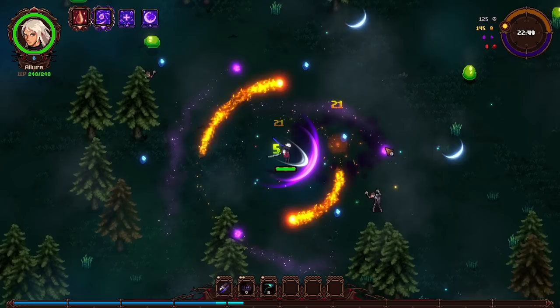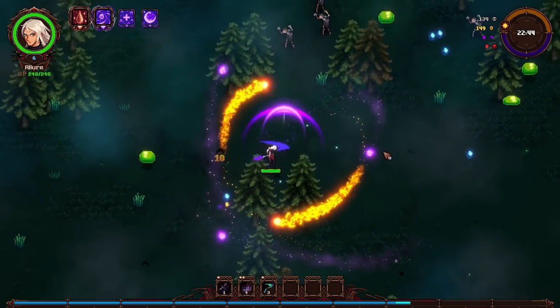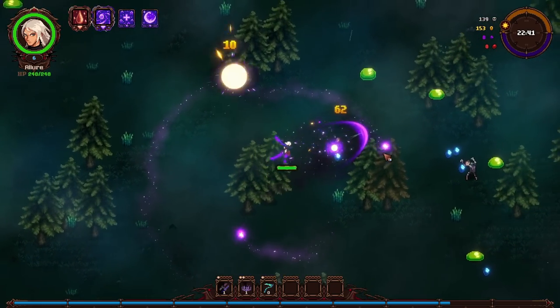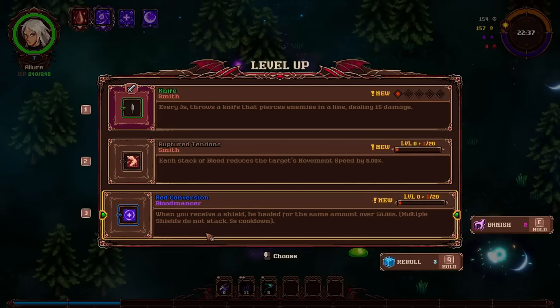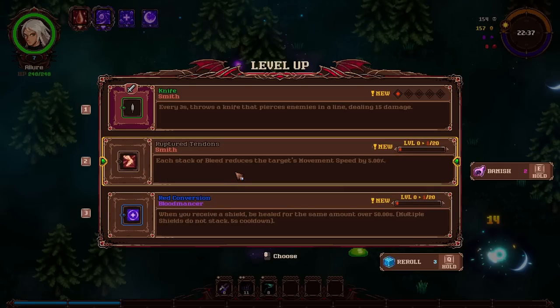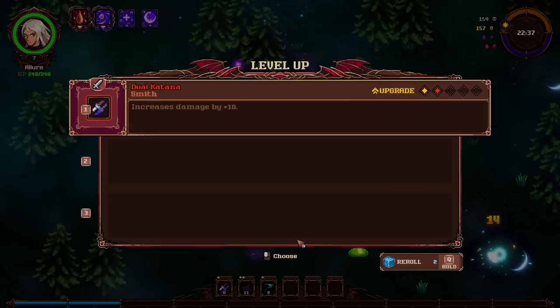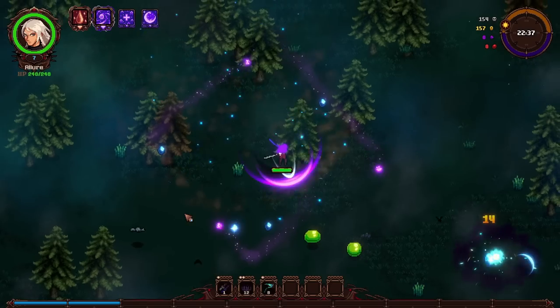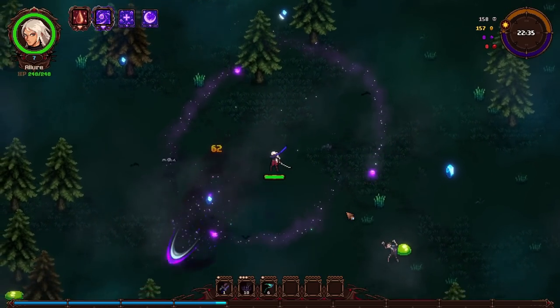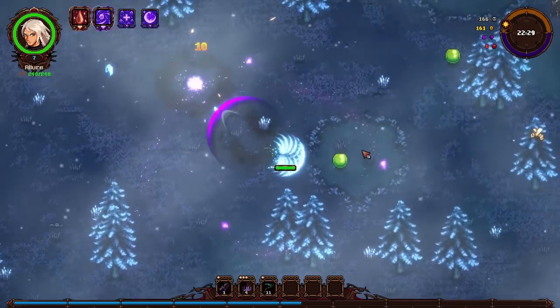The only problem is I need to actually take some damage here. My character — who's strong? I know I didn't finish my run last time so I don't know. When you receive a shield, be healed the same amount over 50 seconds. Multiple shields don't stack cooldown. Stack of bleed ruptures — reduces movement speed. Let's re-roll these and see what I can get. Now we have the ability to upgrade my weapon, but I think I'm just going to keep working on Corruption Crown. I know you unlock stuff by maxing them out.